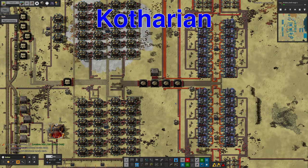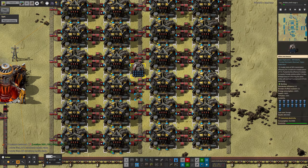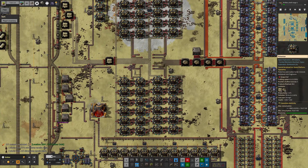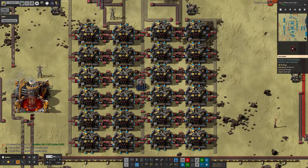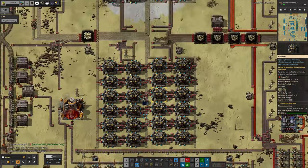Speaking of iridium, Mike has also been out on Kothar doing some improvements. The main thing he's done is put beacons into the middle of the crushing and pulverizing stage for the iridium. These machines are now running much more quickly and also more productively because we've got the tier 3 productivity modules in them.